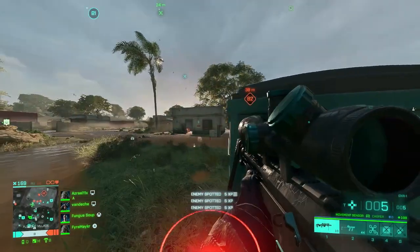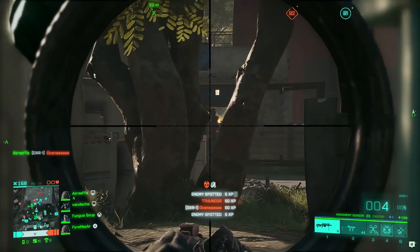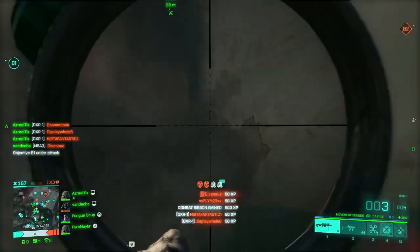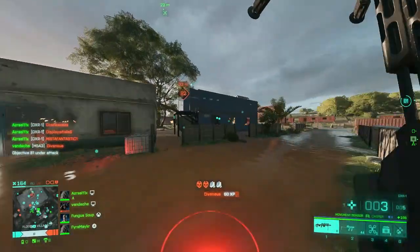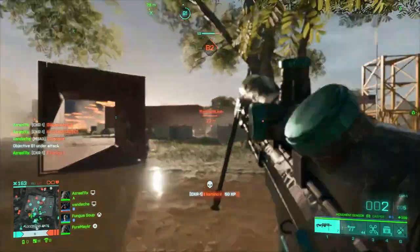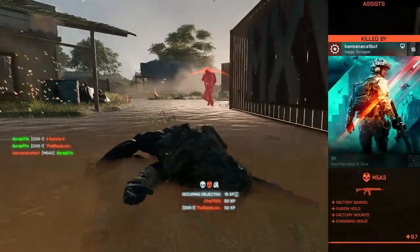A lot of times you could be aiming in a spot where maybe people are running left or right — they're not running straight at you. Whereas to the left, people are running straight at you and you don't have to lead a shot, so it's going to be a lot easier. Doing that is going to definitely help you get more kills and keep you alive longer, because people won't be able to see your glint.